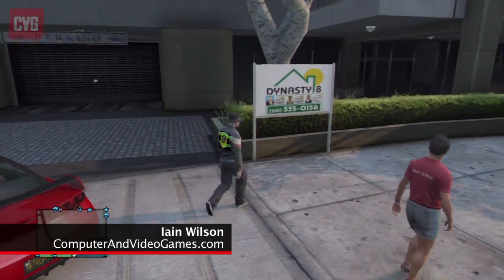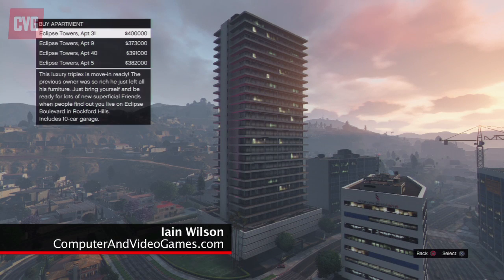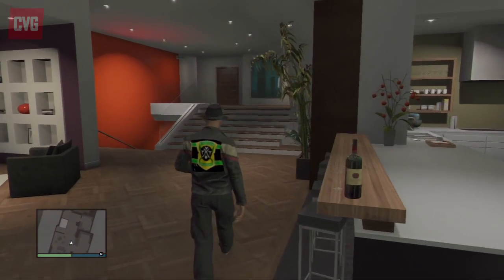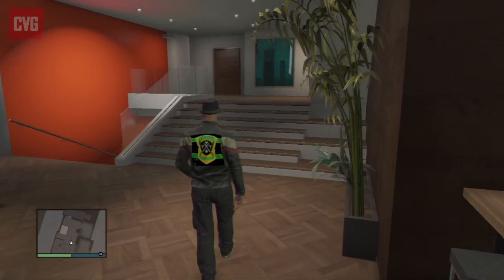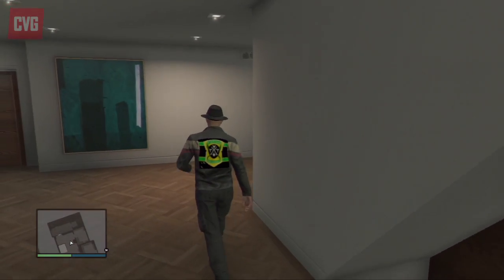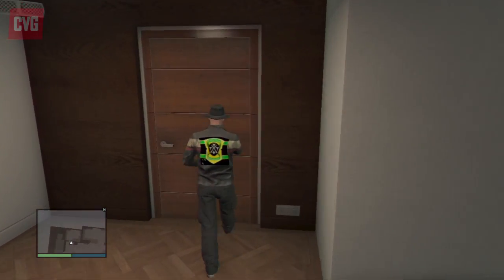Right now we're in the 400k Eclipse Towers apartment — the most expensive one, but not necessarily the best. We'd recommend going for this apartment instead, which is the 335k Weasel Plaza. It has all the same facilities, it's a nice location, and it gives you more money to play with for the other items.